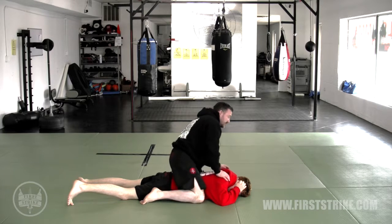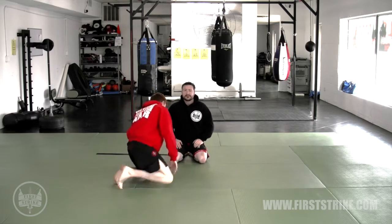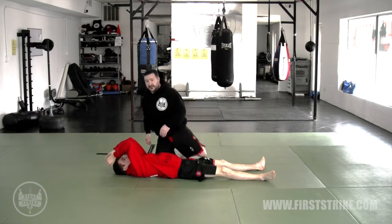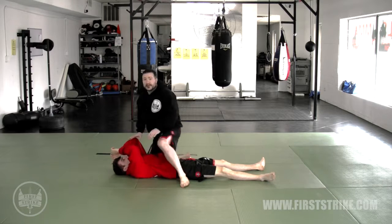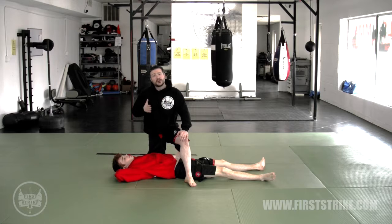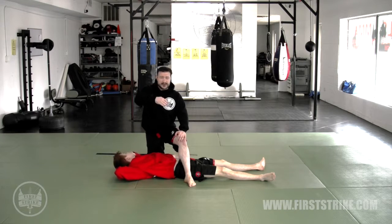The next position is the actual mount itself, where his chest is up and I get into that mounted position to take advantage — really pummel, ground and pound, and that kind of thing. Again, the mount is best for me if I'm attacking and worst for him if he's defending. It goes the same way whether you think of it best to worst or worst to best.